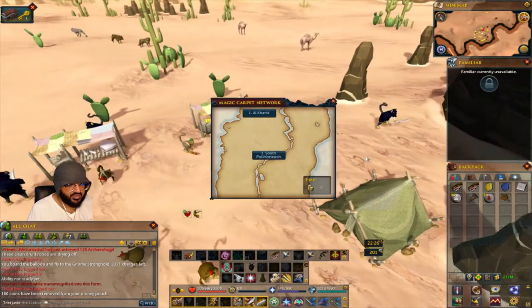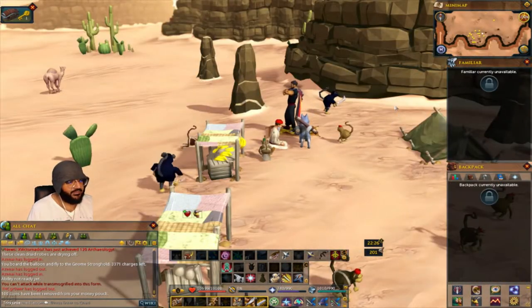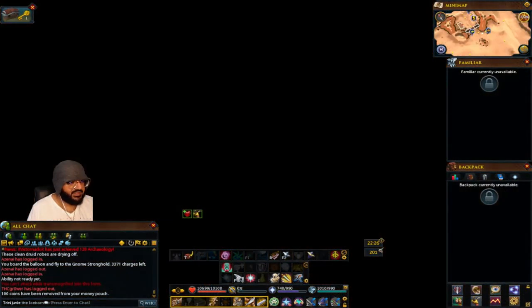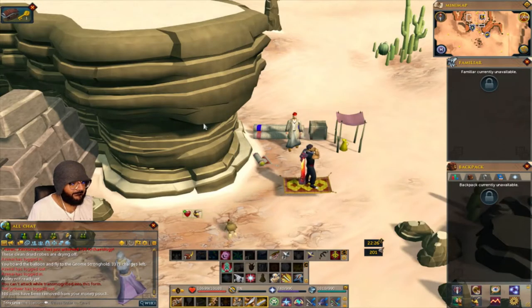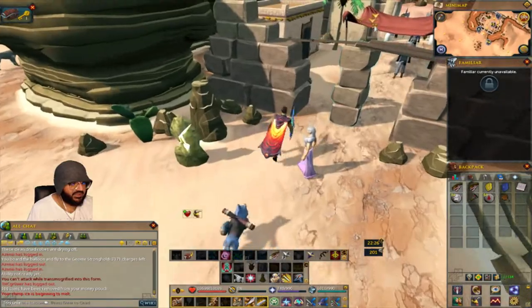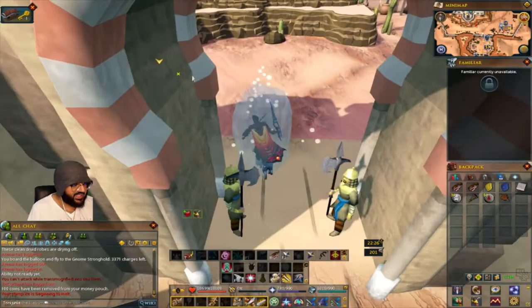From here, travel with the rug merchant and go to Al-Kharid. Once you travel past, you'll end up at the Shanty Pass. Run past the pass and freeze the ice one good time.